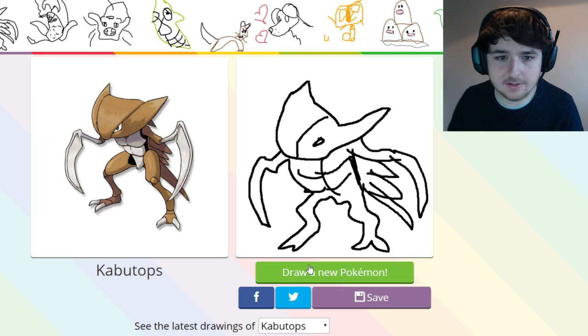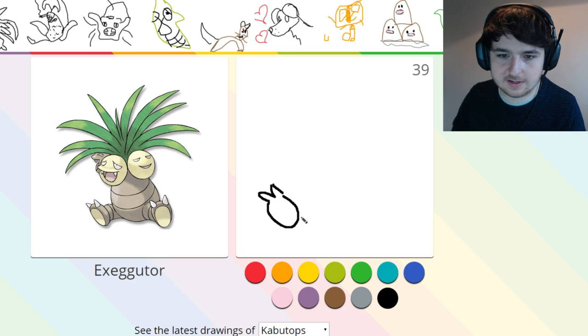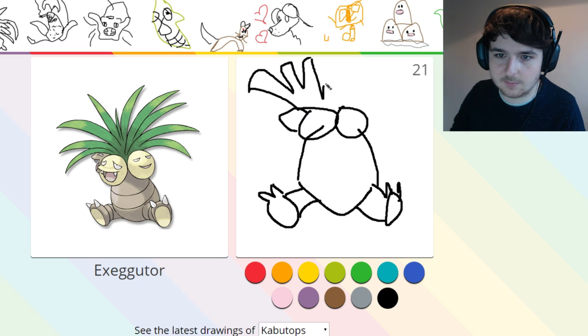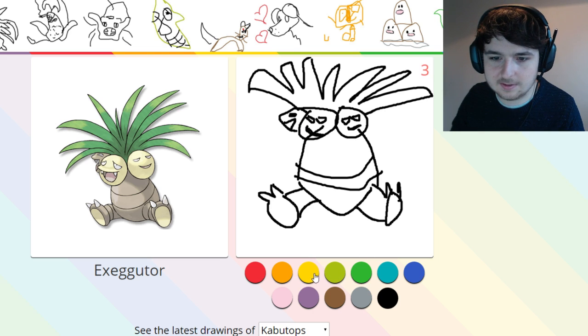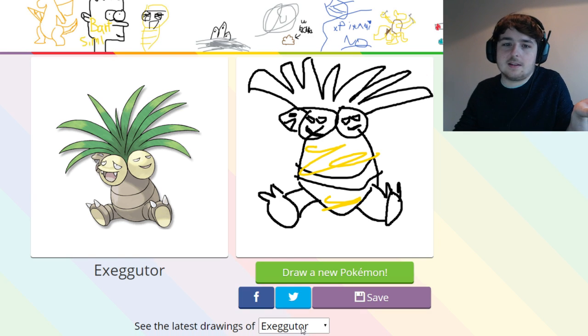Let's draw a new one. Exeggutor — I know Exeggutor. So we're just going to keep it as one colour again. Do the feet first — there's some nice feet. The problem with this one is it's got loads of heads. Okay, the leaves haven't gone so well. Let's do some eyes on these guys. Does this thing not have any arms? I've just realised. That's not too bad. Let's just shade it in yellow here. I think that's okay. That's not bad for a Pokemon.